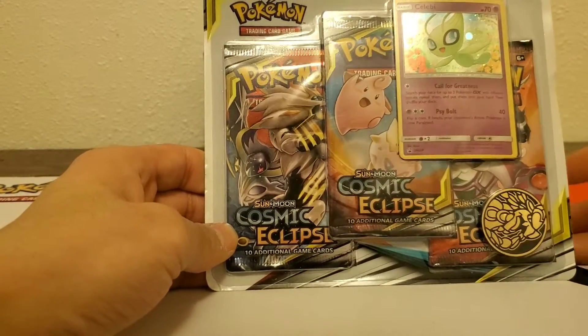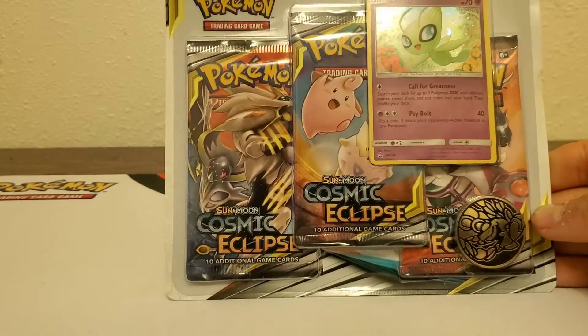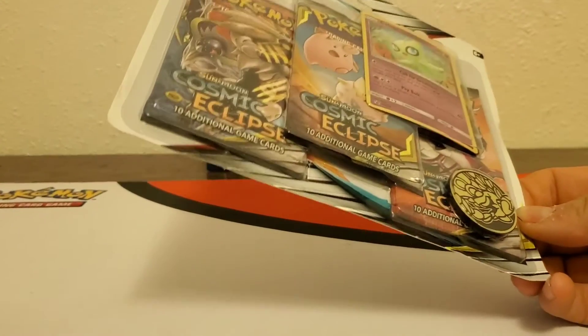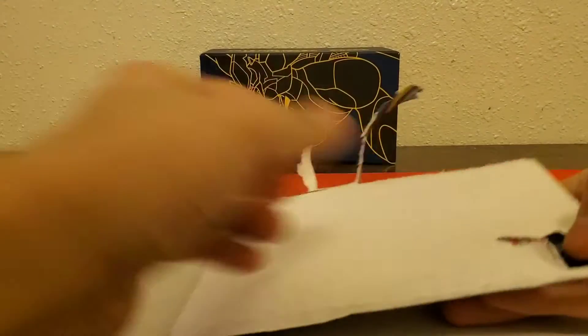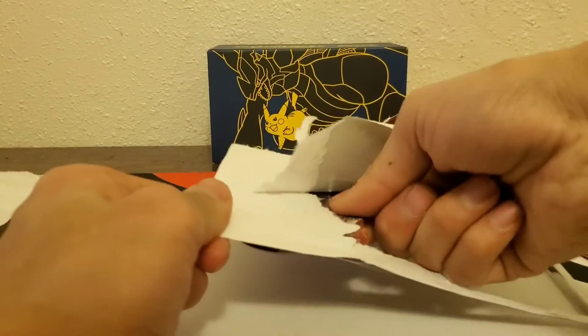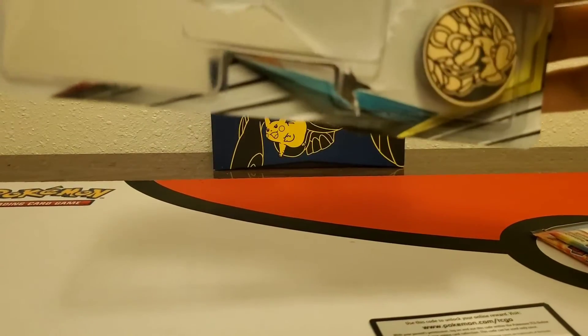Welcome to Richard's Pokédex! On my channel we open up Pokémon cards, and today we've got another 3-pack Cosmic Eclipse blister pack. It comes with a coin and the Celebi promo card, which everybody's already seen by now. I've got my kids next to me and they're gonna watch. We're gonna get right into the video — we'll open the three packs and I'll give out the code card to somebody.